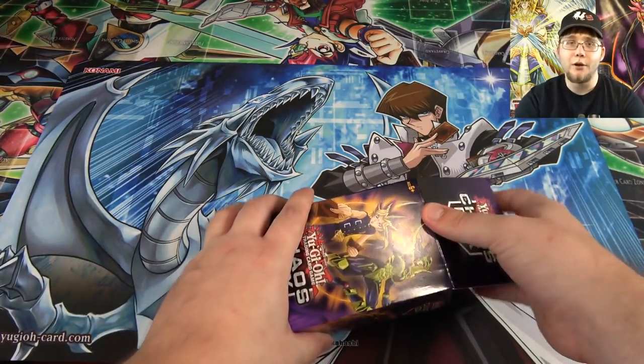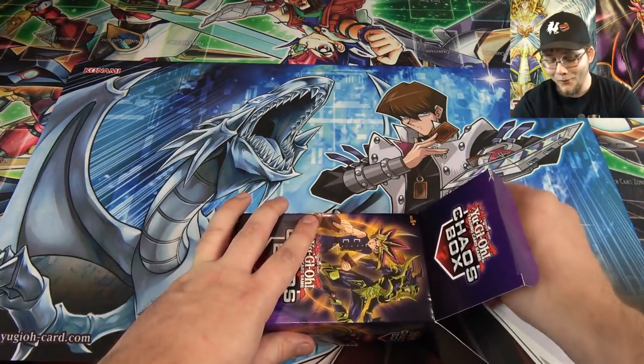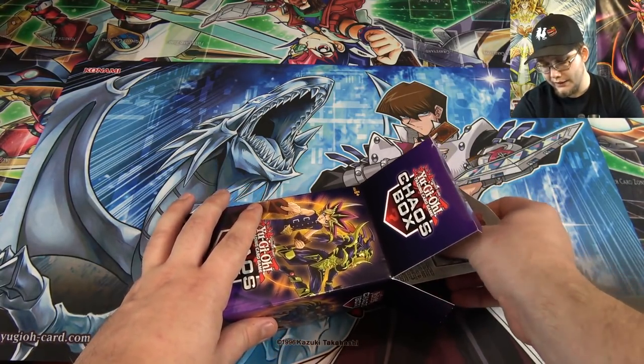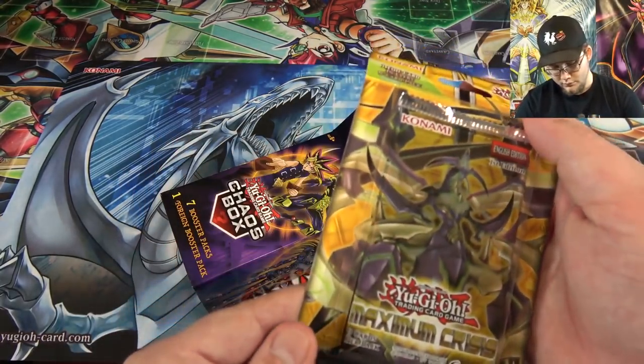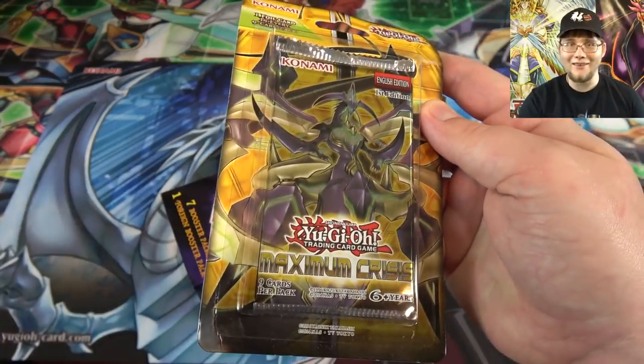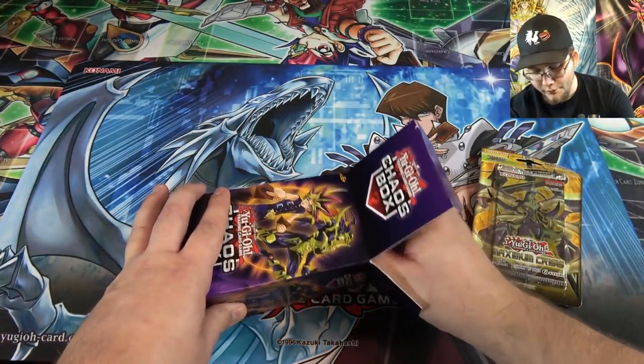This kind of reminds me more of the value cubes because you're actually getting packs, but the thing that worries me is it could be Battle Packs — that's the only thing I'm a little nervous about. Oh, there's actually a sealed booster pack in here! We got Maximal Crisis — that's interesting. I thought I could feel that something was in cardboard. That's English; just wondering what our foreign pack is going to be.